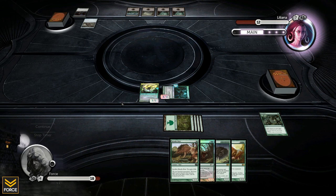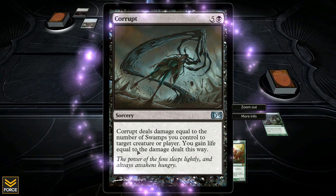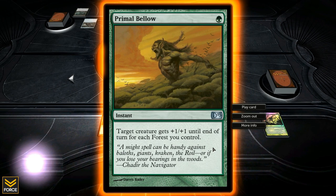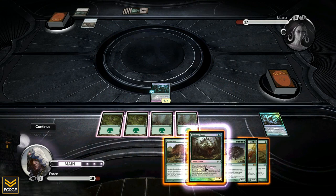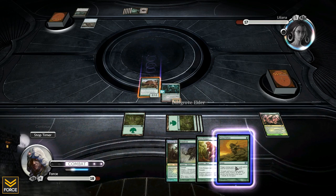Liliana plays Corrupt: deals damage equal to the number of swamps you control to a target creature or player, and you gain that much life. So she kills my hexproof creature dealing five damage, gaining five life — putting her up to 17. Luckily she tapped out. I just drew Primal Bellow: target creature gets +1/+1 for each forest I control. I could throw that on my creature making it an 8/8, but instead I'll play my 4/4 to gain four life, attack for four, and bring her down to nine.